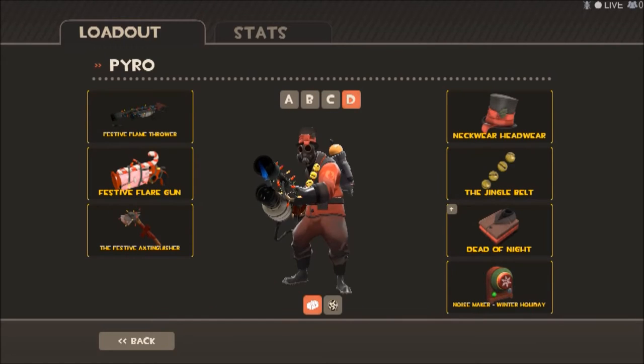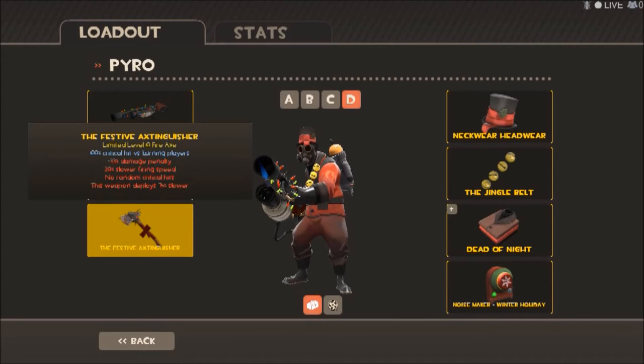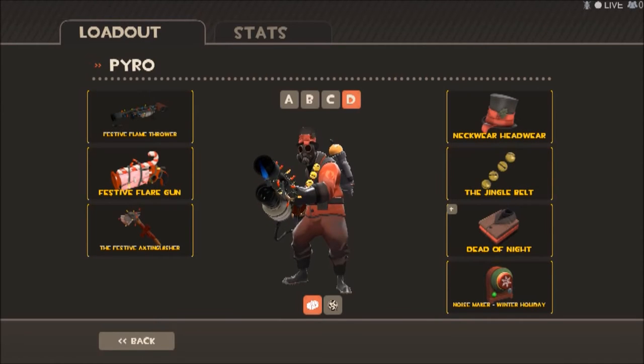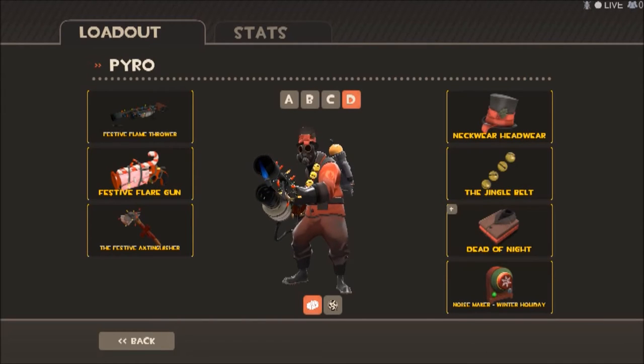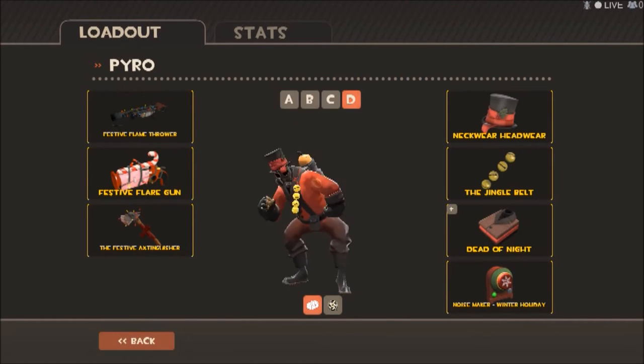For Pyro, I've gone for the Festive Flamethrower, Festive Flare Gun, and Festive Axtinguisher — even though it's nerfed to hell. For cosmetics: the Knickerbocker — I can't pronounce the word right — the Jingle All the Way — it's not Christmas yet — and the Dethkapp as well. I hope I said that first name right. What do you think, Pyro?